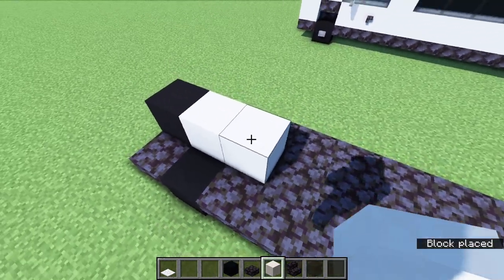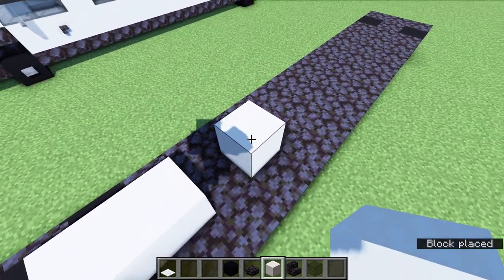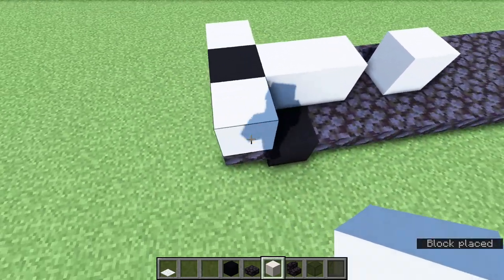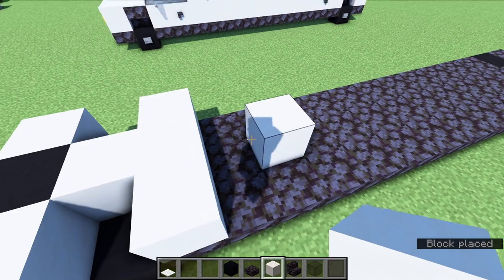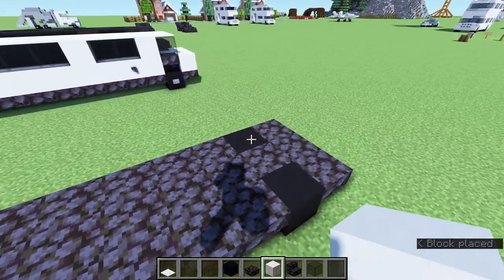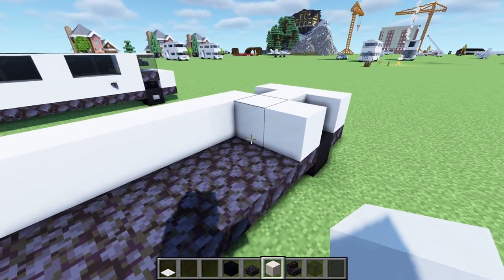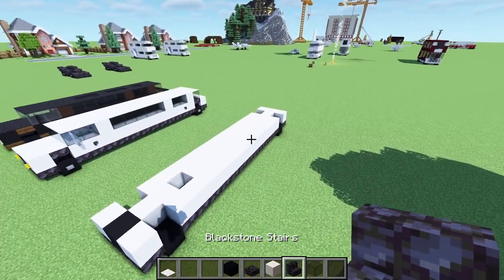Now go to the front. On that front middle block, place a black concrete, and then place two quartz blocks right behind that. Leave a one-block gap, place one more quartz block, and then on either side of that concrete, quartz blocks. Don't put quartz blocks on top of the black concrete that we have for the wheels or in that gap that we left, but everywhere else will be filled in with black concrete, including that back row.